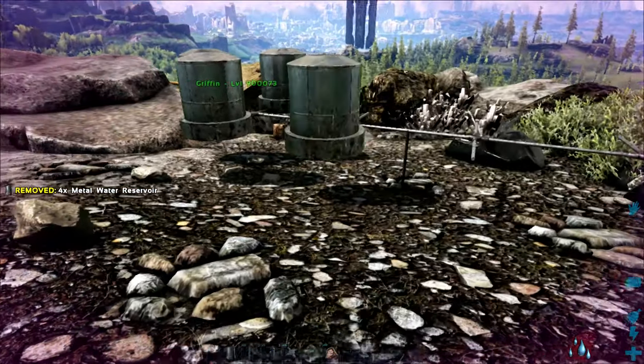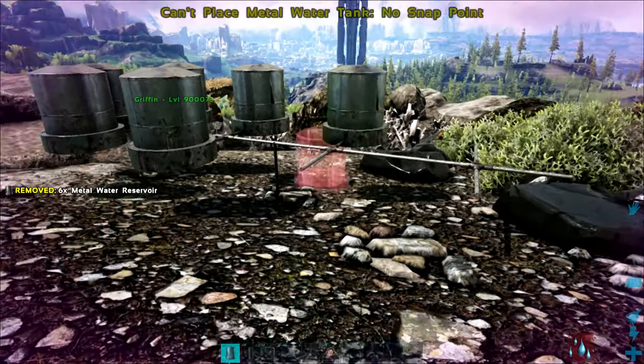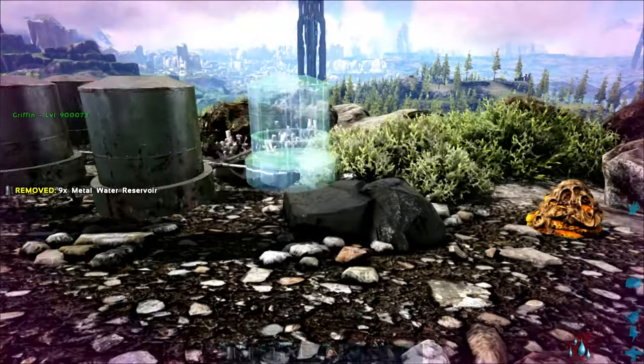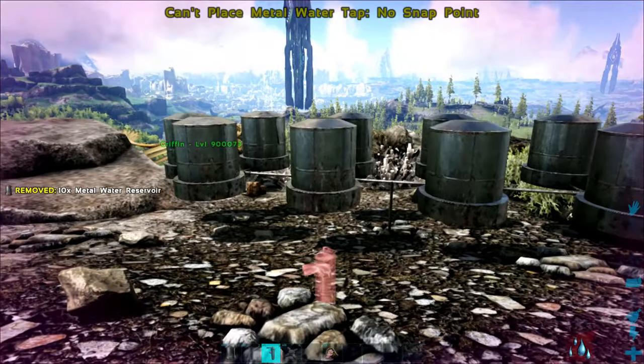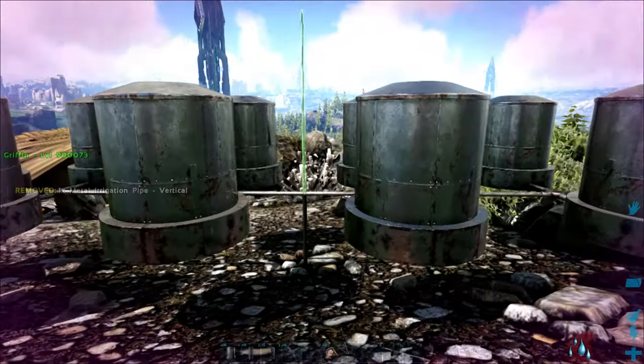Once you have that, this is the tricky part. You get your reservoirs down and put them on the ends of all of these things. Here's the important part — I said the ends for a reason. If you don't put them at the ends, it can cancel out the water. Then go one more row up.